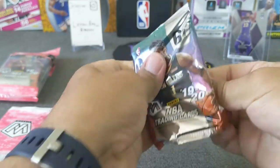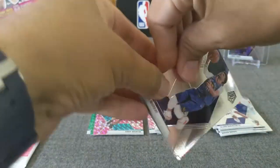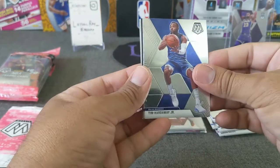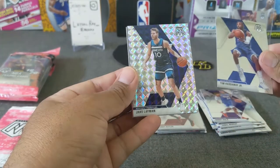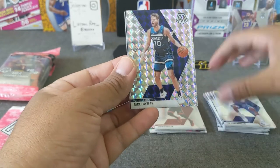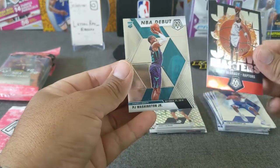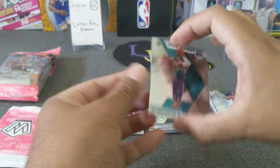Jamal Murray, Buddy Heald, looks like a silver mistake, Tim Hardaway, and Jake Lehman — who the heck is that guy — and a Jam Masters of McGrady, and a P.J. Washington NBA debut.